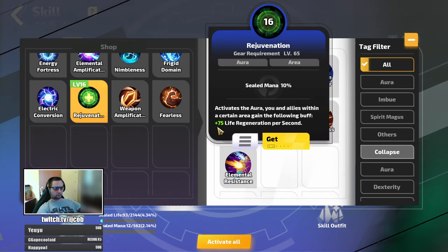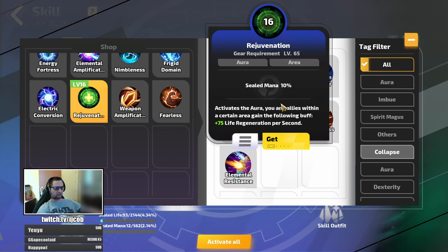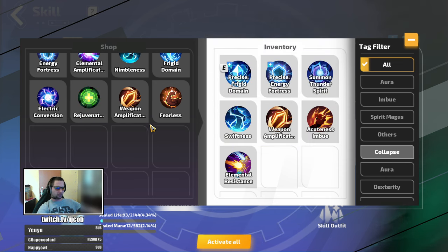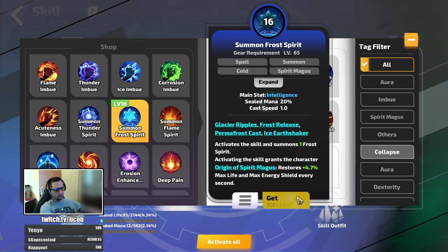For HP specifically, Rejuvenation Aura gives flat life regeneration, but even scaled up to 100 life it's not much. A better choice if you have the sealed mana for it would be Summon Frost Spirit, which regenerates a percentage of your life per second — consuming 20% of your mana for 5% regeneration. What's great about this is it scales with your maximum life, so the more life you get over time the higher value you'll get from it.